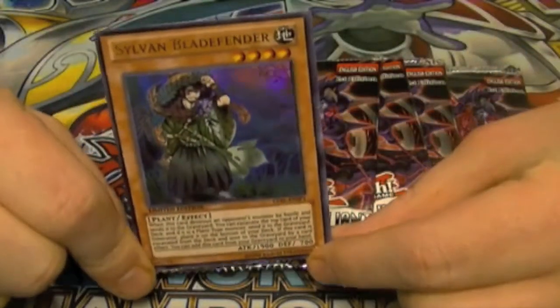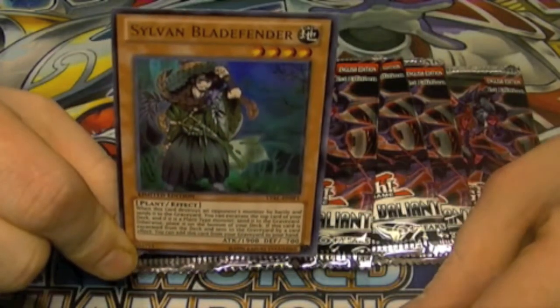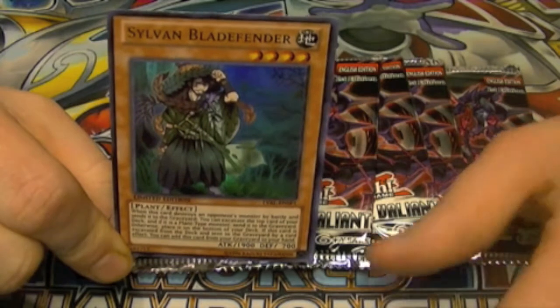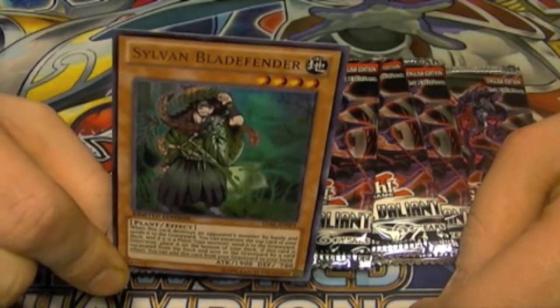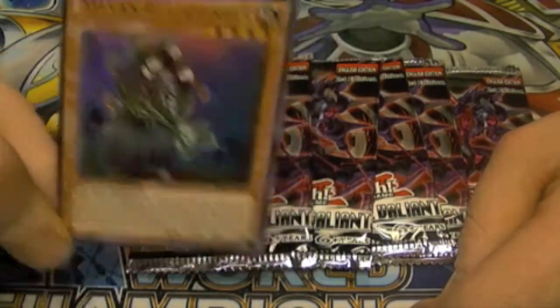We're going to start off with our promo card, which is Sylvan Bladefender. This is a 1900 attacker which is needed for the deck. Whenever it destroys a monster, you get to look at the top card of the deck — if it's a plant monster, send it to the graveyard; otherwise put it on the bottom. When this card is sent to the grave by the effect of another plant monster, you get to add it back to your hand, so it recycles itself and helps recycle the deck. It's a really good card.